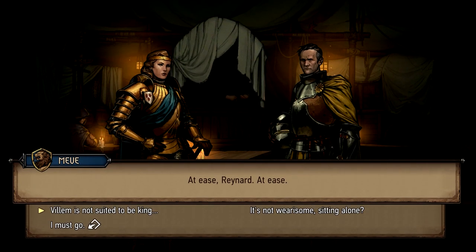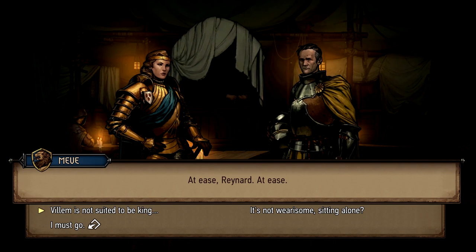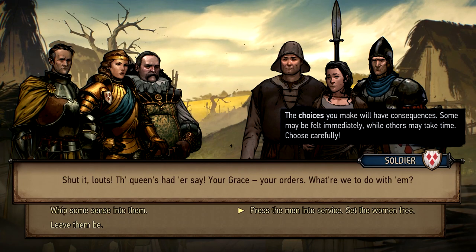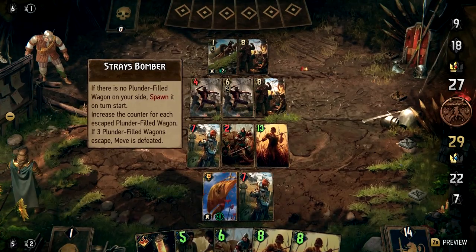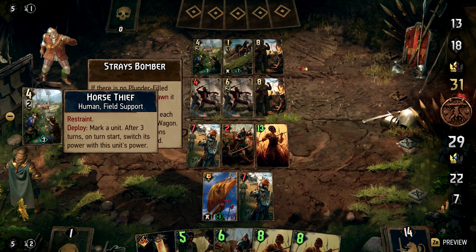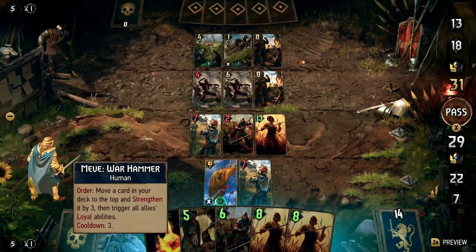As the adventure unfolds, Meve's army discovers the powerful and rapacious kingdom of Nilfgaard. During the conflict, Meve makes decisions to test her abilities as an effective ruler of an army. Various outcomes affect gold, resources, and army morale, and these choices become more impactful as she has to choose between herself or her loyal followers.